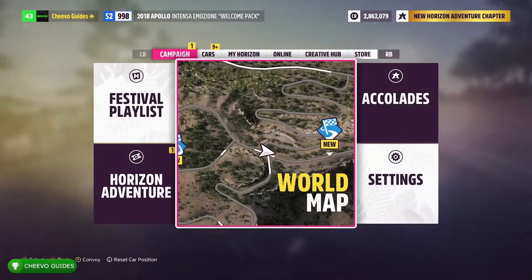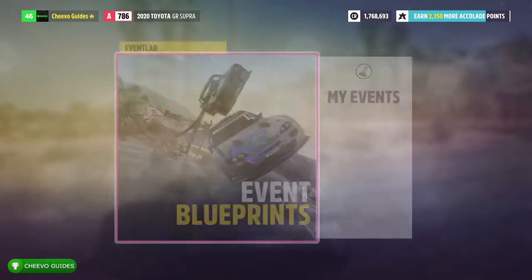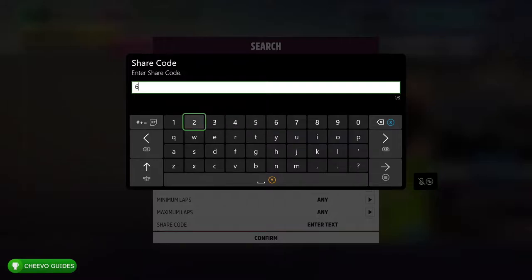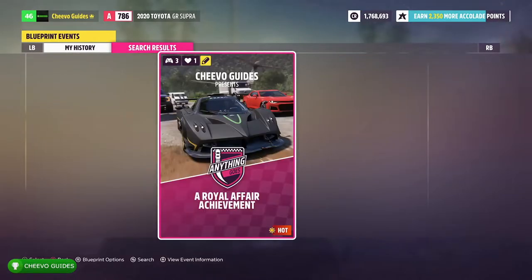I can get you to this area regardless of where you're at on the map. All you need to do is press Start, go over to the Creative Hub, go to Event Labs, press Blueprints, and load up my blueprint. Go ahead and press Select, go to Share Code, and type in the following share code: 621-630-973.